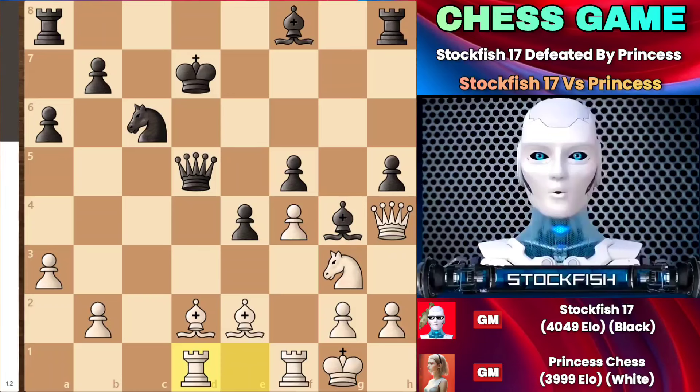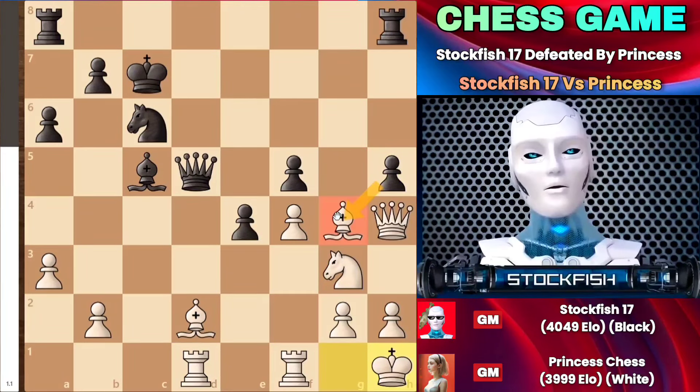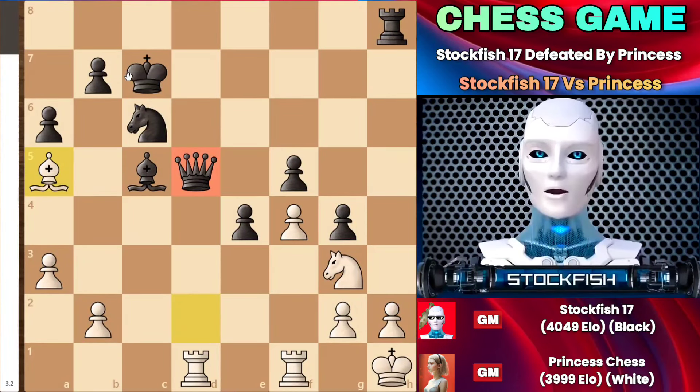After the capture check, the king moved. Many players might think of h takes g4, but it's a completely rubbish move because if you try that, I can easily sacrifice my queen on h8, forcing you to capture. Then after bishop to a5 check, Princess could easily win the queen on the next move, and the position would be over.